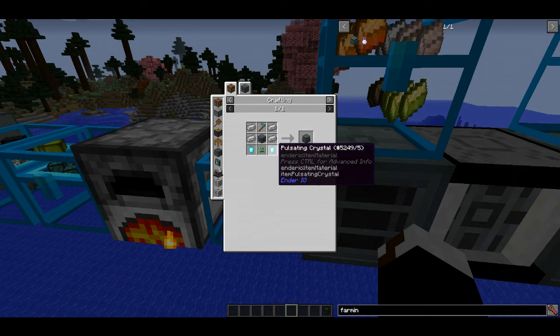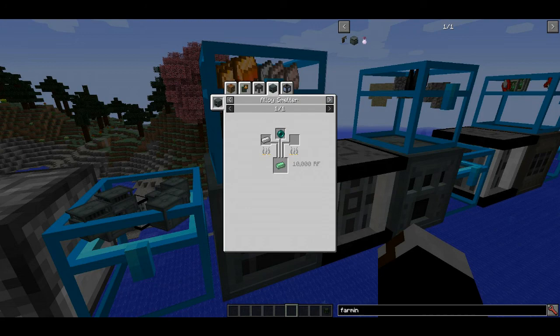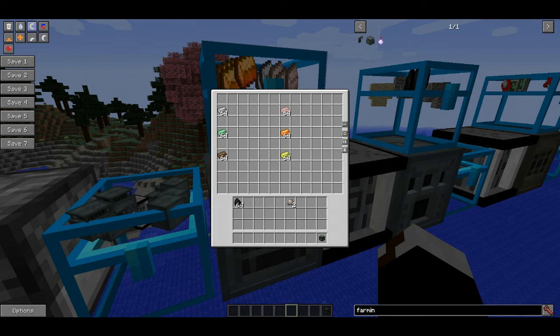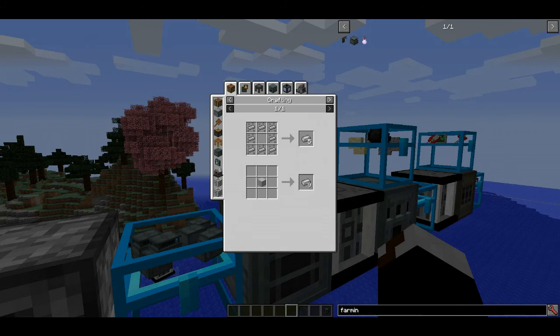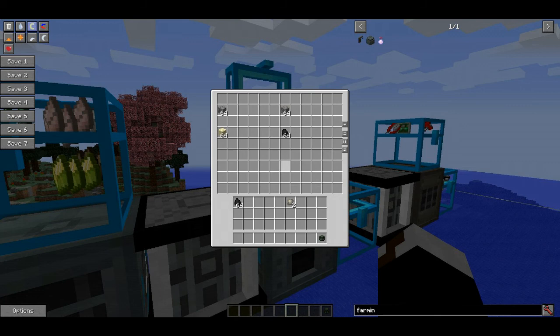To get pulsating iron - which you also need for item conduits - you put iron and an ender pearl in a furnace. That gives you pulsating iron, which you can turn into nuggets for item conduits, or use to make pulsating crystals: just pulsating iron nuggets and a diamond.